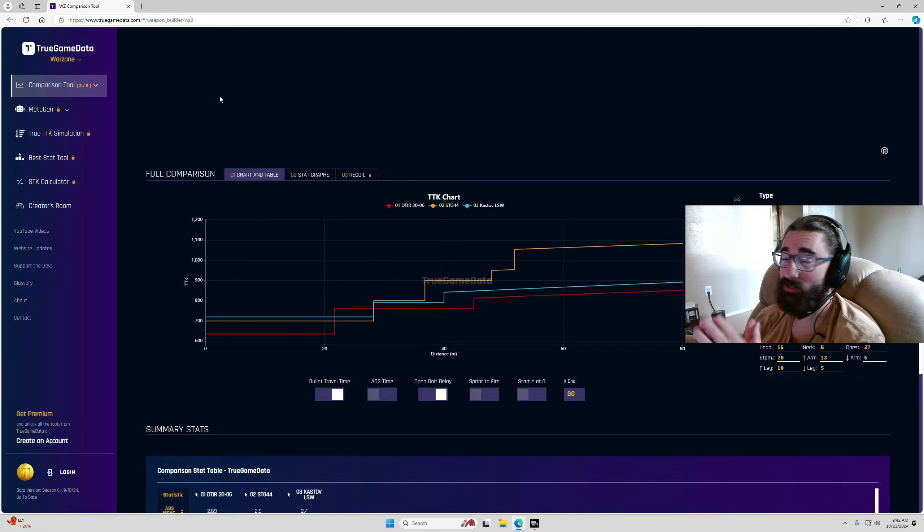I would argue most of those engagement ranges where the D-Tier has kind of a broken close-up TTK, you're going to be using your SMG anyway. Another great thing about the Kastov LSW is it has almost double the fire rate of the D-Tier. So if you're one of the many players that struggles with the D-Tier — miss one shot and you probably lose the gunfight — the Kastov will come in the clutch because that ample fire rate gives you more forgiveness if you miss a shot or two.